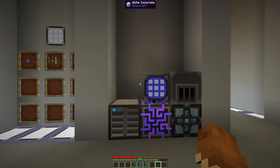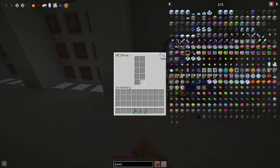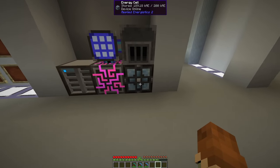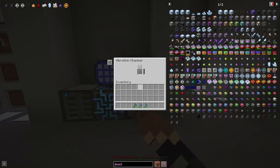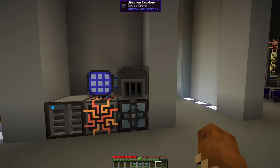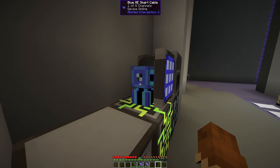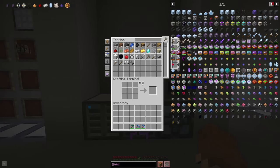Now you have a basic ME system. Put down your ME drive with your storage cell in it, put down your ME controller, power it with an energy cell for a little backup in case you run out of coal, and your vibration chamber. Throw on some cable — blue looks nice — and boom, you have a whole system. Now you can store all your different items and easily craft up something, like putting together a block of copper.